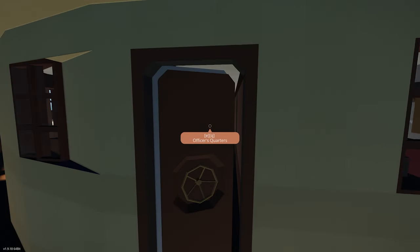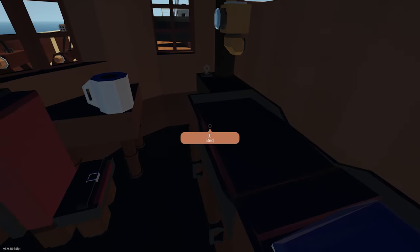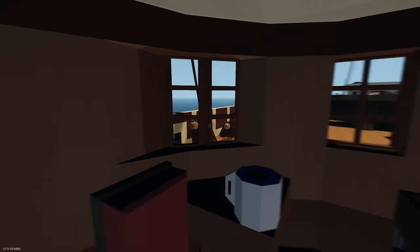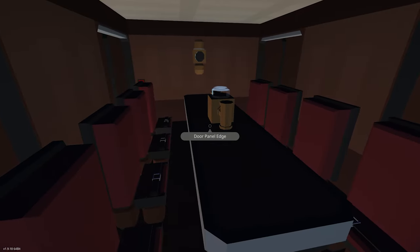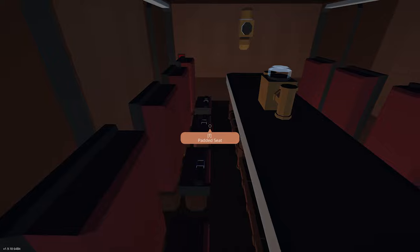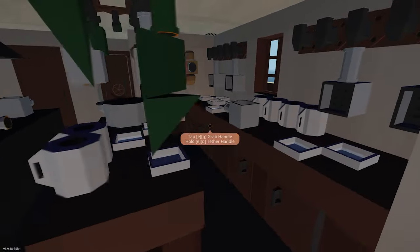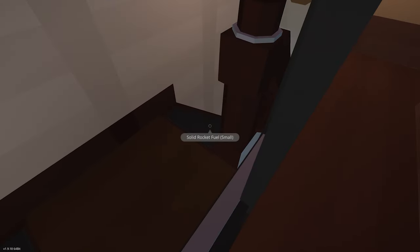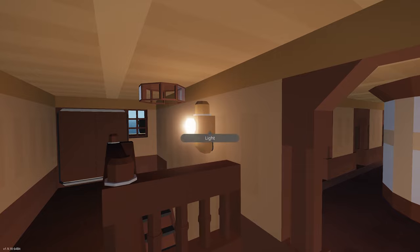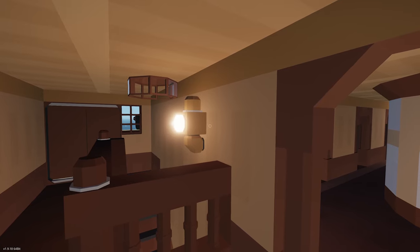Then we have first class again, and an interior first class cabin. Back up on the main deck, let's go into the officer's quarters. An officer's cabin is fairly detailed with a great view — you've got a curved wall with three windows. Here we have the officer's mess: basically a long table with some seats and a light. And here we have the officer's galley wrapping around with a pantry in the middle and another side to the kitchen. Just after that we've got another first class space with some crew stairs leading down, and then we're back to where we started.